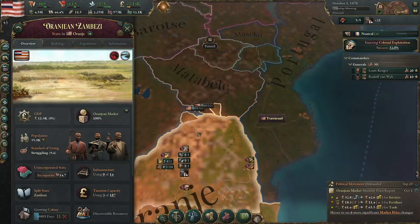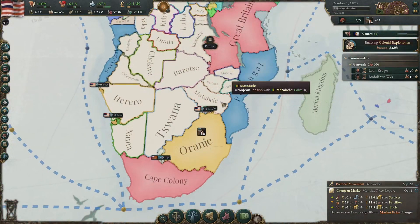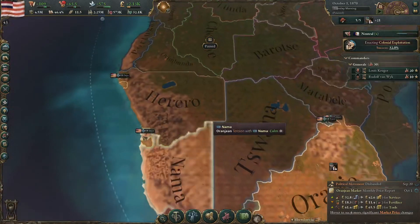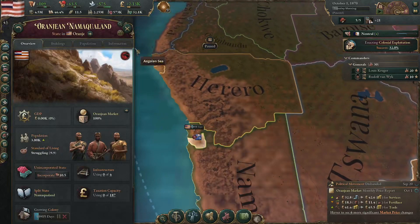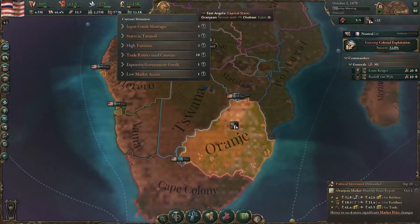I'm trying to find all the tech I can to make colonisation go a bit faster, so I can try and beat Great Britain to Matambeli, Tswana, Herero and Namibia. We have a couple of ports over here and they have nothing in them at all, but I'm sure one day they will. They have ports so they're not cut off.